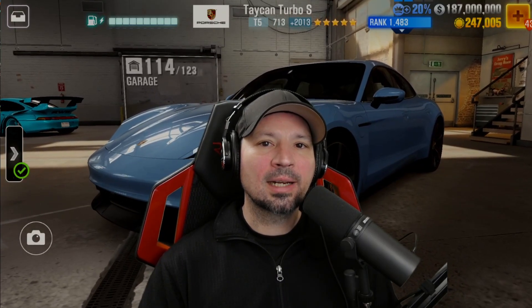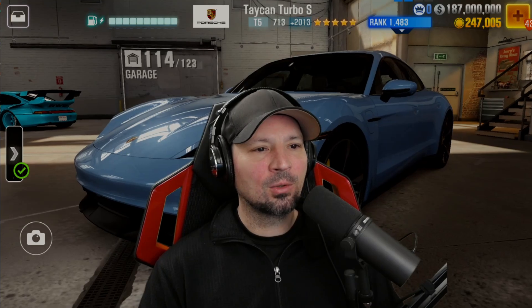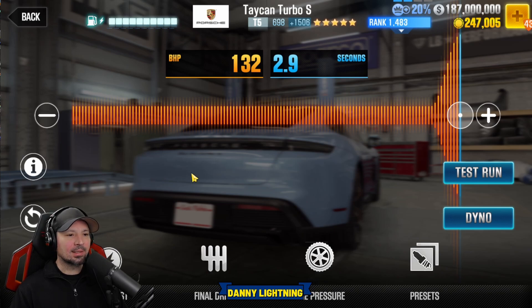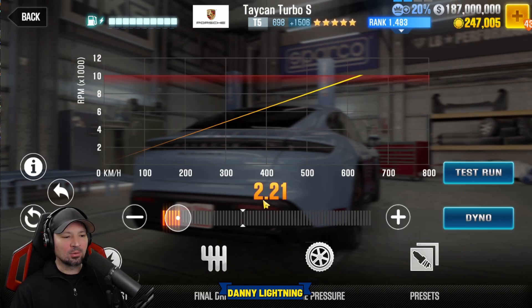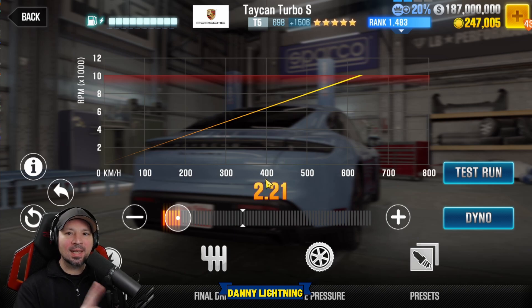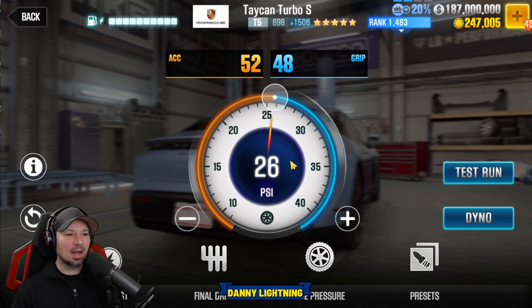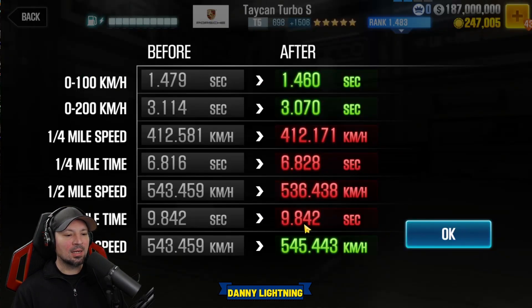Now I'm going to set it back to stage 5 parts and tune it, then show you the same thing but only on stage 5 with no stage 6 parts installed. On stage 5 with all fusions installed, we've got the overboost all the way to the right, final drive at 2.21 — that changed a little bit — tire pressure at 26 psi, and 52 over 48. We have a dyno time of 9.842.